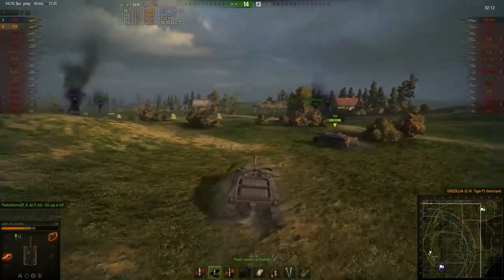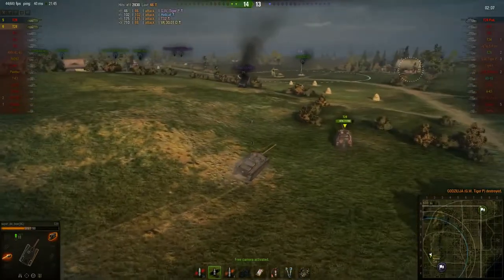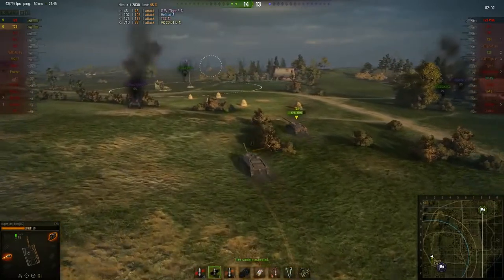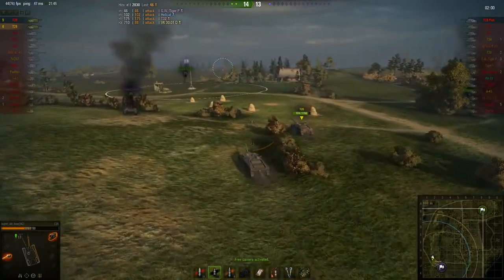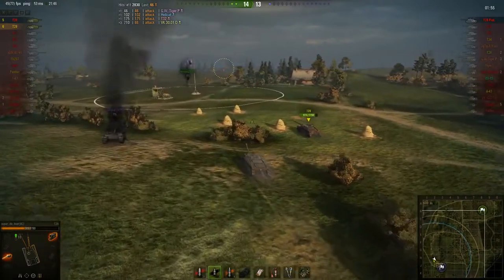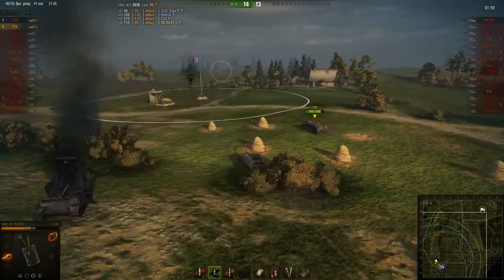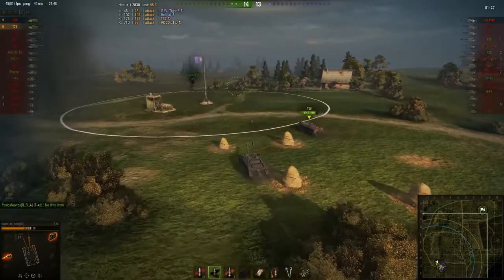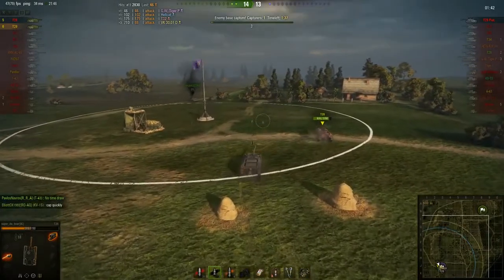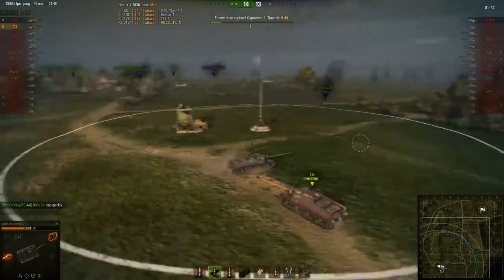Sometimes being in one of the slowest machines in the game has its advantages. Now all they have to do is find and kill the T-28 Prototype — and he's no faster than they are. There's two of them, so they actually have a chance. Of course, they have no idea where he is, so at this stage they can still win by capping, or force him to come back and face them.